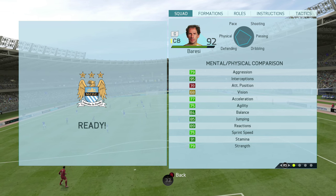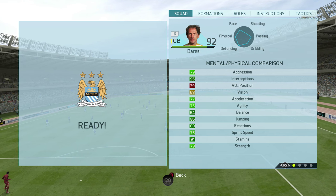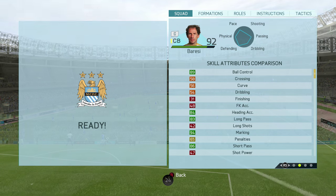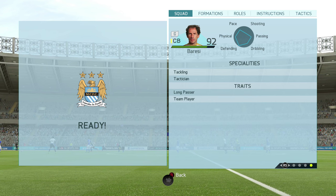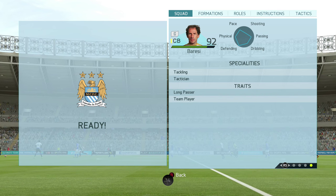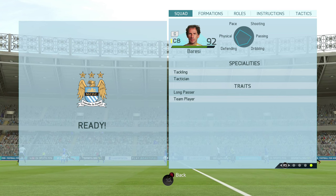Baresi's in-game stats guys: 95 interceptions, 85 jumping, 89 reactions, 91 stamina, 89 ball control, 94 marking, 86 short pass, 3-star weak foot, 2-star skills, medium/medium work rate. He also has a tackling tactician specialty. He's a long passer and has the team player trait. This guy is an absolute beast and he's so good on the back line.